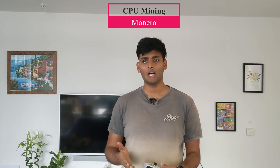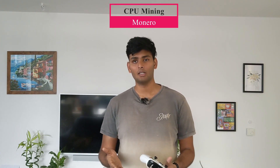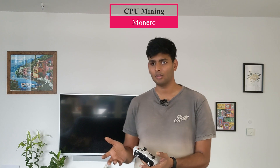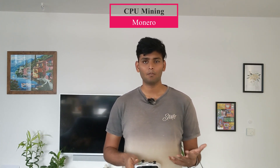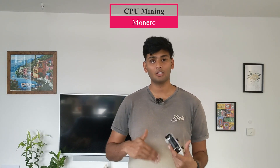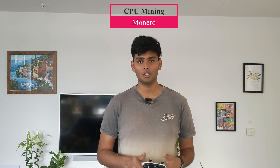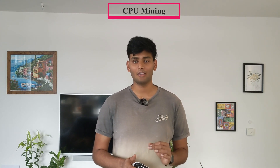I picked Ethereum for my GPU because that's efficient. To keep the CPU busy at the same time, I picked Monero, a privacy coin that is more efficient on a CPU. That's because the RandomX algorithm it uses is designed to work better on a CPU than a GPU. I allocated about 80–90% of my CPU capacity to mine Monero, because even though Ethereum mining happens on the GPU, we still need a couple of CPU cycles to perform other tasks. Now we have both CPU and GPU flexing and making us some geek money.